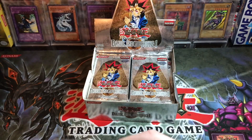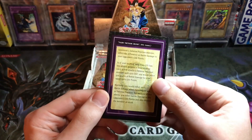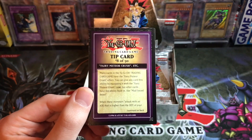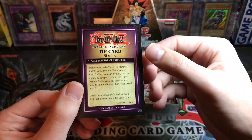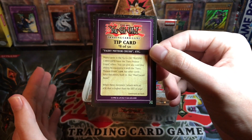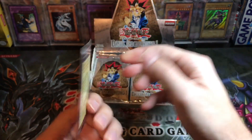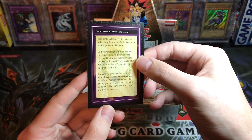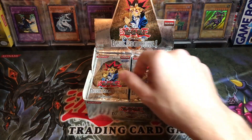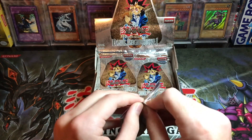They give you 13 cards and one of them is a tip card. Let's see what's on our tip card: Fairy Meteor Crush. Many cards in the Yu-Gi-Oh trading card game have the Fairy Meteor Crush effect — you can give any card that ability by equipping it with the Fairy Meteor Crush card, but other cards have it built in, like Mad Sword Beast. When these monsters attack with an attack higher than the defense of your opponent's defense-position monster, they inflict the difference as battle damage. These tip cards are kind of basic, but that one's at least reasonable.